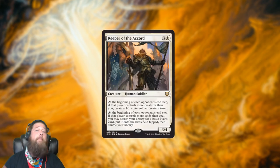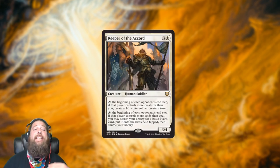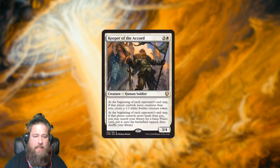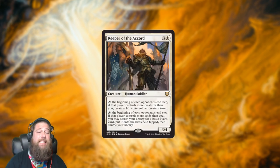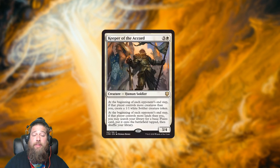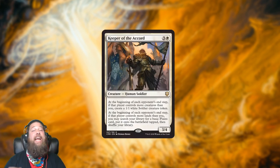Our focus today starts with what was the most exciting new card Wizards talked about, which is Keeper of the Accord. Keeper of the Accord is another attempt at giving white card advantage — 4 mana, 3/4 human soldier. At the beginning of each opponent's end step, if that player controls more creatures than you, you get a 1/1 soldier token, and if they control more lands than you, you can tutor your library for a basic land and put it onto the battlefield. So in theory, every single turn Keeper of the Accord can be making you 3 1/1 soldiers and netting you 3 lands.